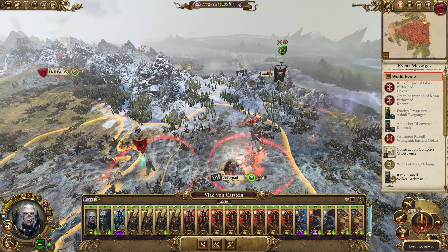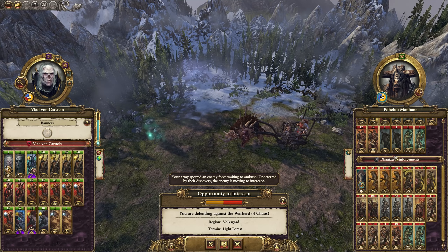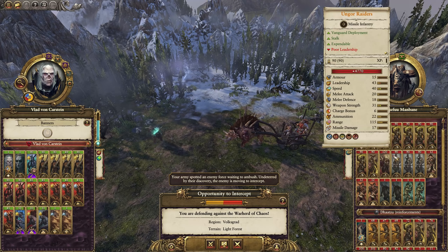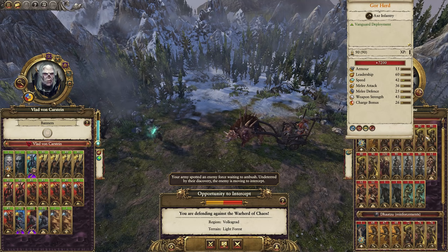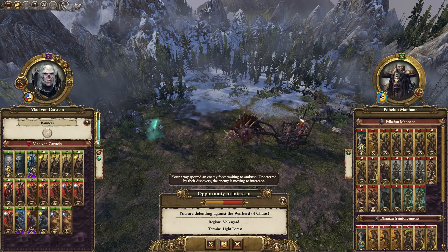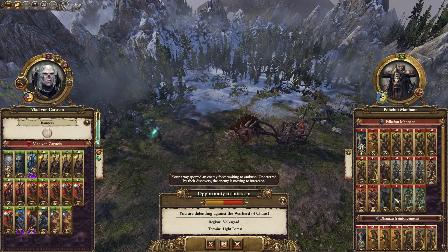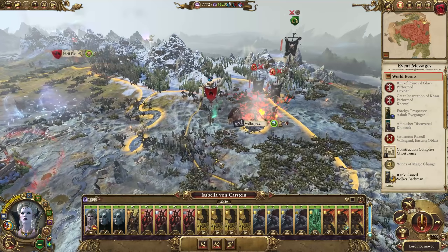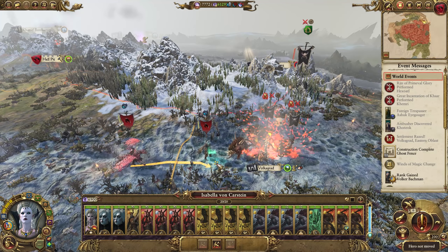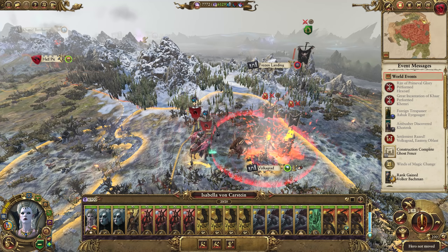Now what we're going to do is attack the second army, and this one should be a lot less simple. Why is this bringing in two armies? Was there a second army I didn't see? Either way, we can just decline this attack and take them on individually. That has revealed the second army, so I can actually reinforce myself with Isabella, and that should make things a lot better. I didn't realize they had four armies — I thought another army had moved away.